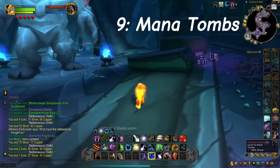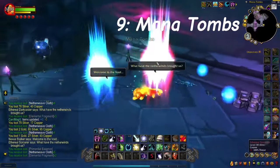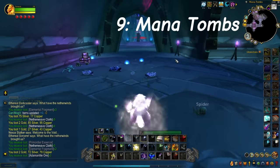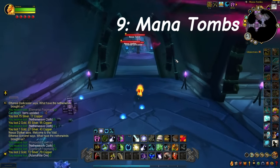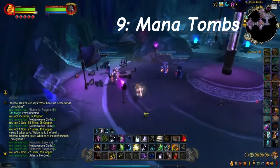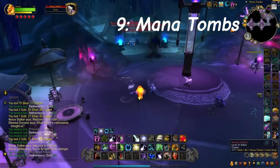That's going to be a good consistent gold income for you, because they do sell region-wide, same as the materials do, and it is just overall a nice extra amount of income while you're also farming for Corium, Adamantite ore, and the rare world drop patterns. That's why this is number 9.